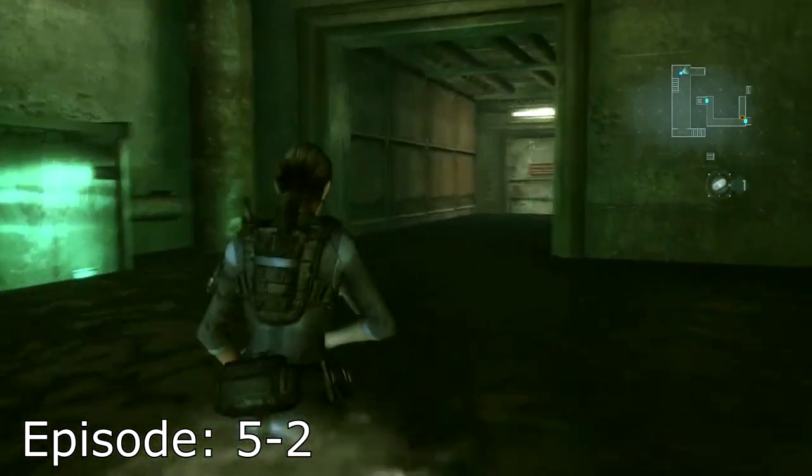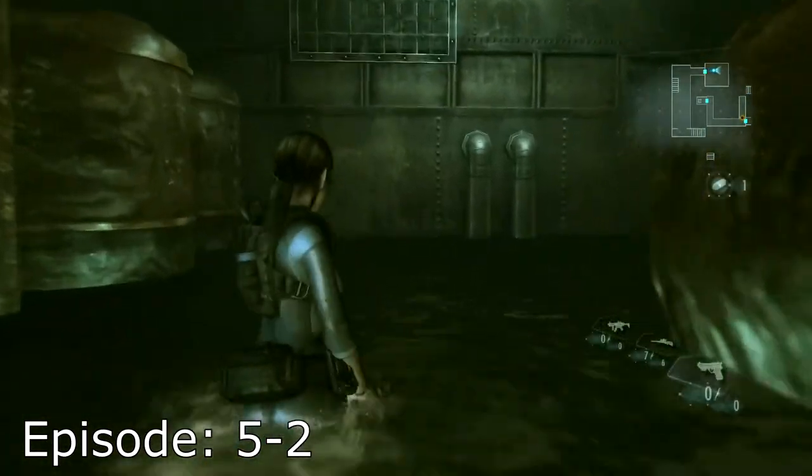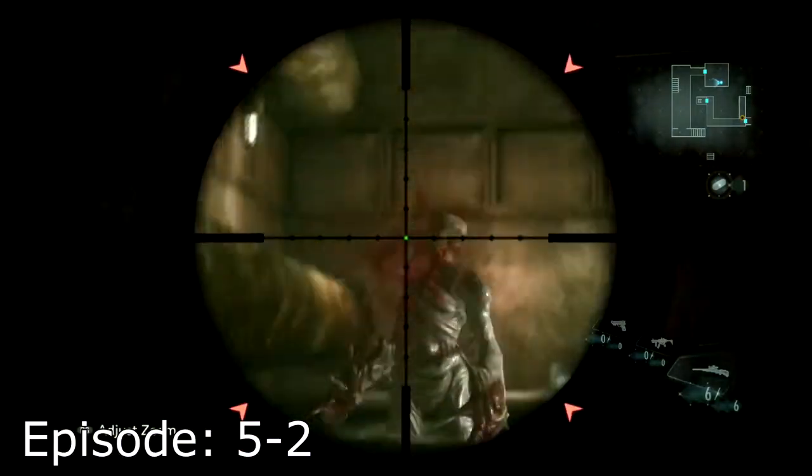Head right into this little dead end room over here, open up the door, and head in. Get ready — there is going to be one infected that's going to pop out in front of you right here. Take him out with whatever you'd like.